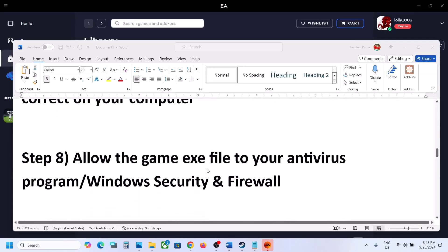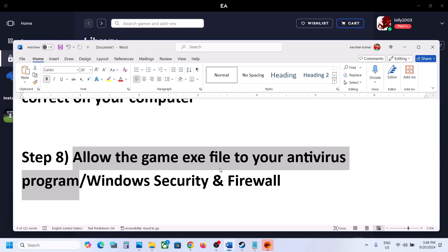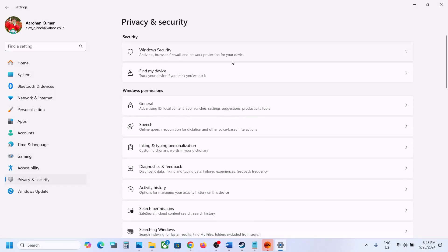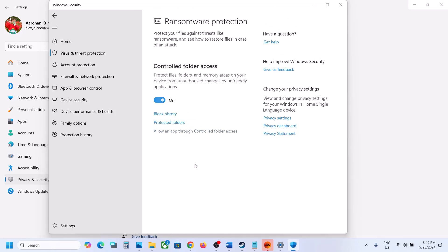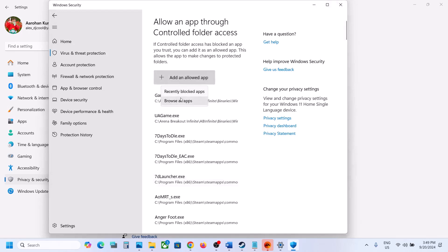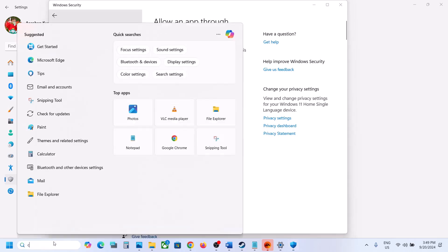The next step is to allow the game .exe file in your antivirus program. If you use a third-party antivirus like Avast, Norton, Bitdefender, or McAfee, add the game .exe file or the complete game folder to the exception list. If you use Windows Security, go to Settings, Privacy and Security, Windows Security, then Virus and Threat Protection. Scroll down to Manage Ransomware Protection, click Allow an App Through Controlled Folder Access, click Yes to allow, then click Add an Allowed App and browse to add the game .exe file, all .exe files in the folder, and also the EA anti-cheat game service launcher.